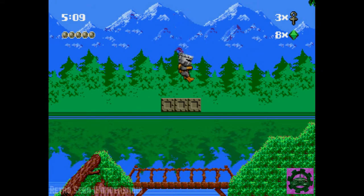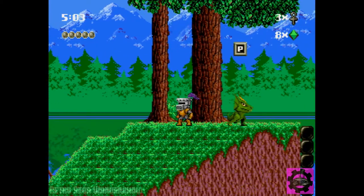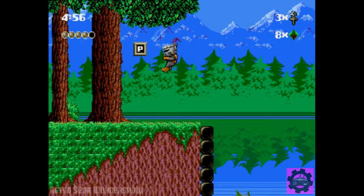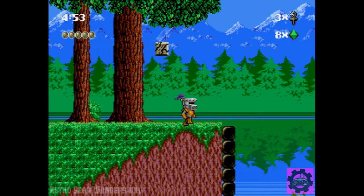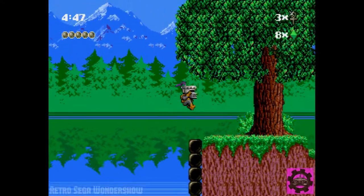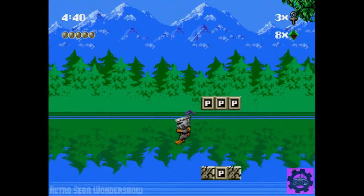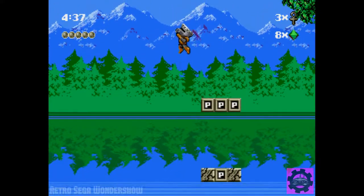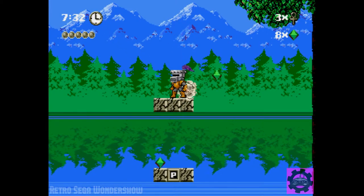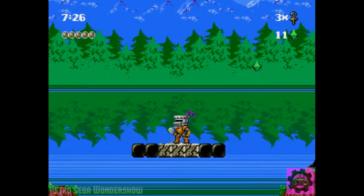Now this is the knight power-up. You can break blocks that you land on, you also have more health, and you can climb up walls. When you get the same power-up you already have, that just replenishes your health. There are lots of secrets in this game too — secret blocks and things like that. I don't think there are any on the first level, but there might be.